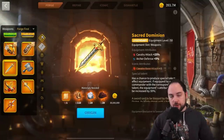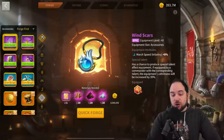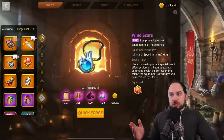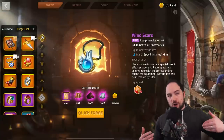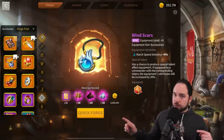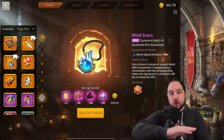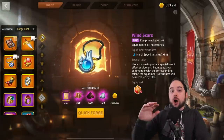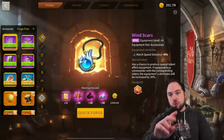I want to share upfront that the accessories are actually just insane — very powerful. For most people replacing an empty slot with a legendary accessory, you really should just be making legendary accessories if you care mostly about the open field, rather than trying to talent and refine legendary armor. I'll do some math later and it'll make a lot of sense why legendary accessories are so good. I also made a dedicated video explaining in depth why each accessory is good and why you'd use them — card will be up top for that.